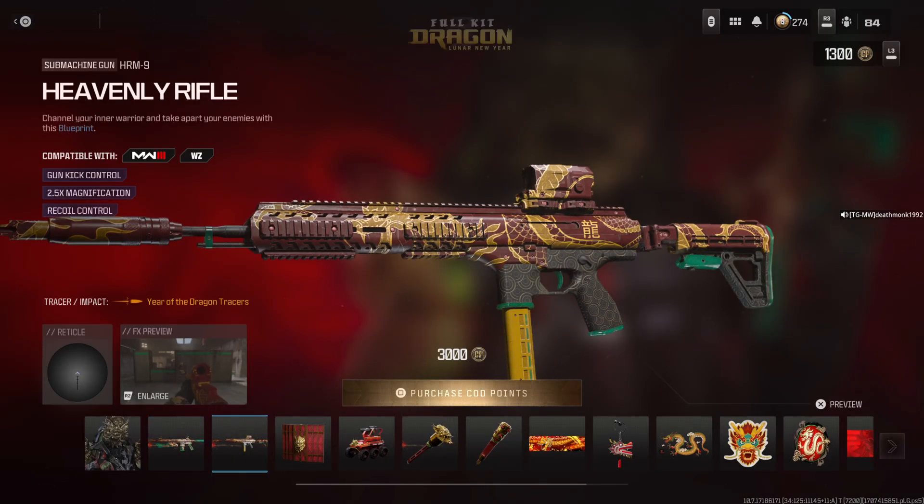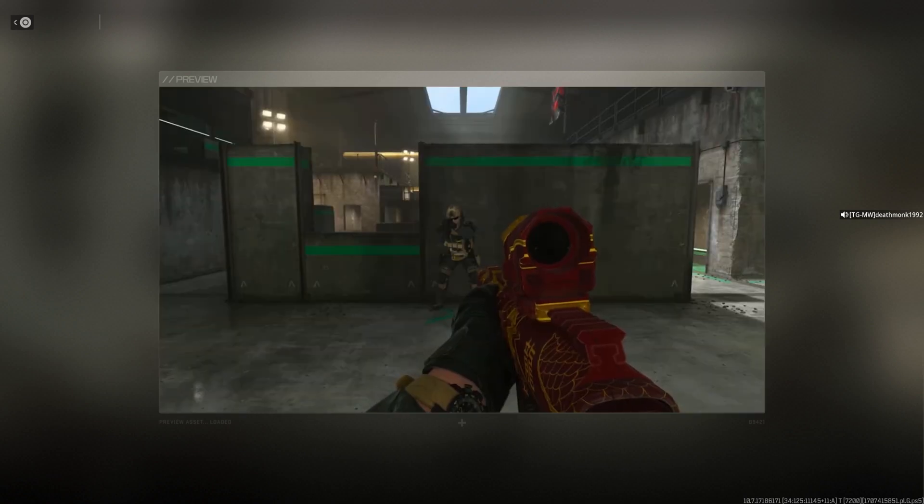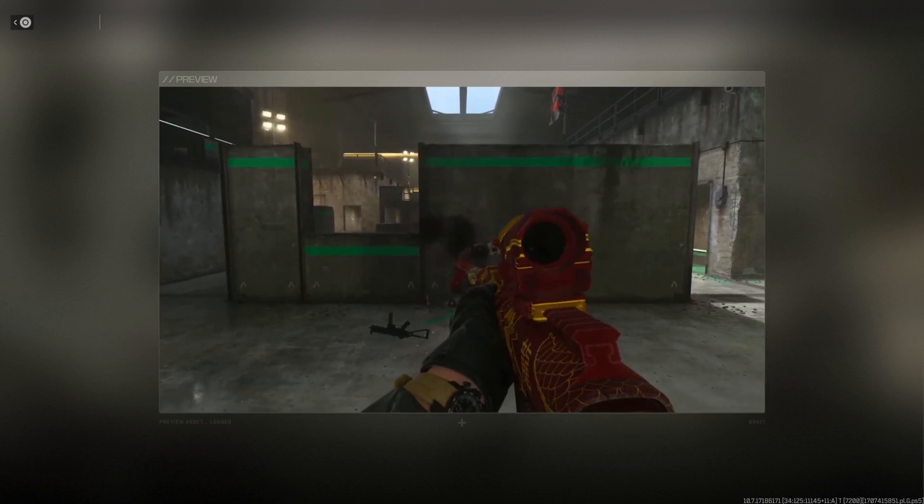There's also the Heavenly Rifle HRM9. Looks pretty cool there guys, with increased Gunker Control, 2.5 Magnification and Recoil Control. These are the traces that you get — it's that same trace as the other weapon.